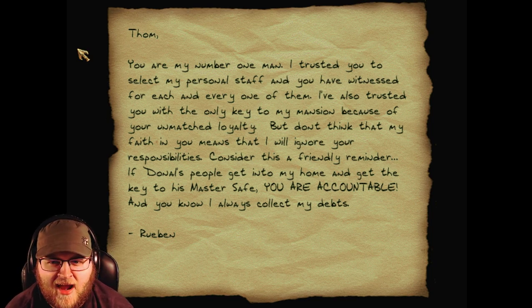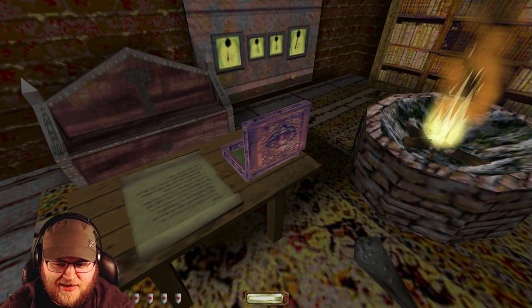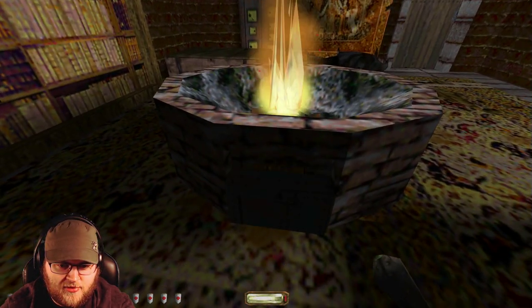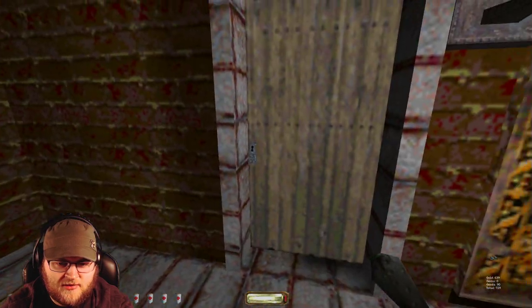Thaum, you are my number one man. I trusted you to select my personal staff, and you have witnessed for each and every one of them. I have also trusted you with the only key to my mansion because of your unmatched loyalty. But don't think my faith in you means that I will ignore your responsibilities. Consider this a friendly reminder: if Donald's people get into my home and get the key to his master safe, you are accountable. And you know I always collect my debts. That's Reuben's voice, and that's Reuben's house key. There's also something a little valuable around here — required loot for the harder difficulties.